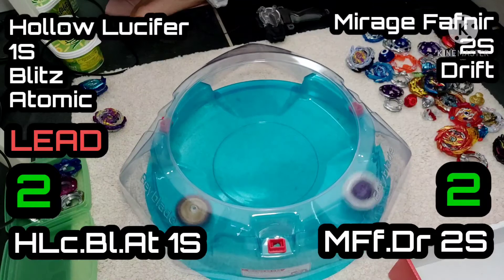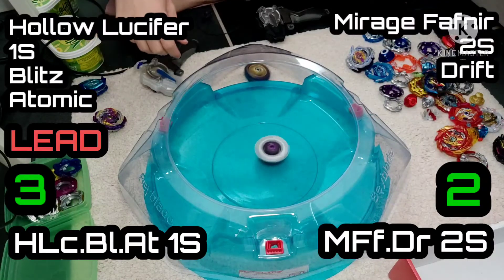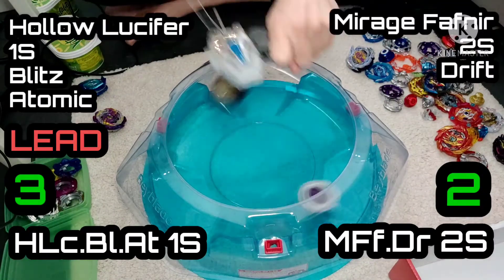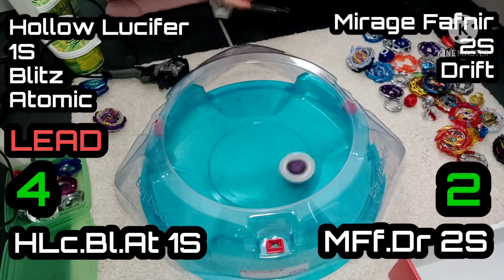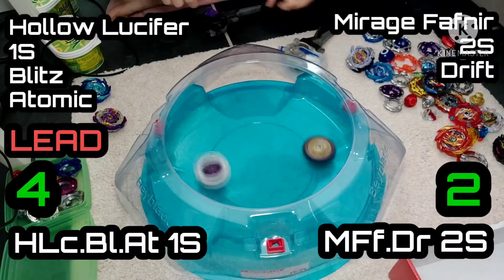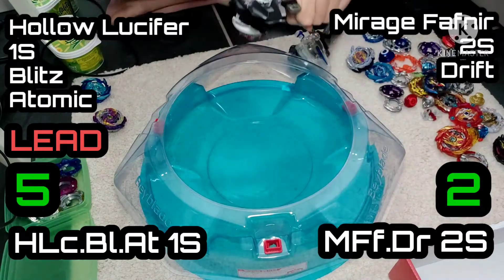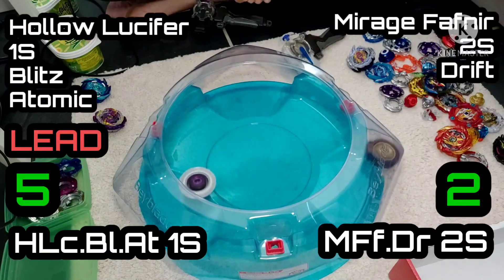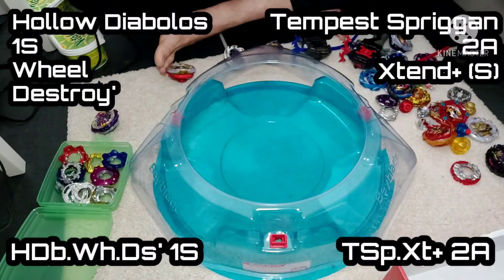It's evenly matched at the moment. We've swapped leads here — I was trying to count 5 rounds each before lead change and I was just losing count. There's another win there for Lucifer, taking the lead against Mirage Fafnir. Not a massive change in combination for Mirage Fafnir — the top and the chassis all come out of the box. This was just a combination I saw someone want tested on the forum. As I'm watching it, I'm thinking maybe we could have changed the chip — maybe put Diabolos in there, something with a little bit more weight.